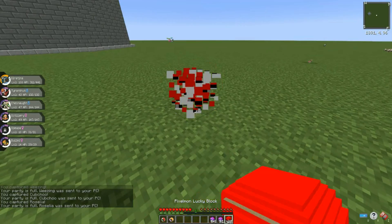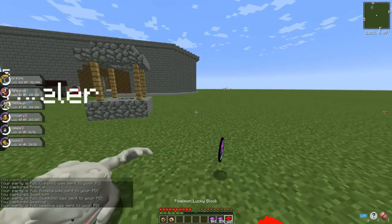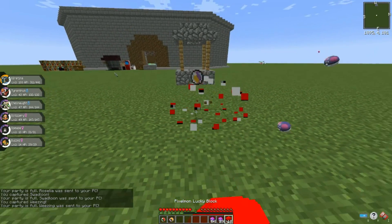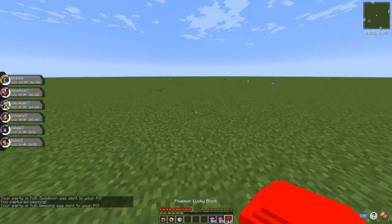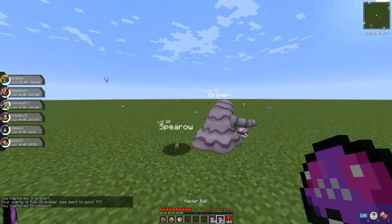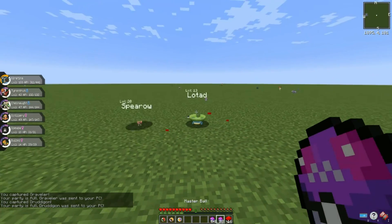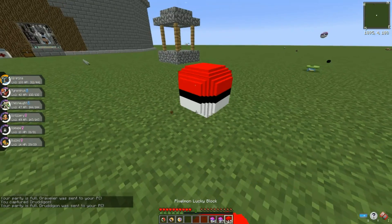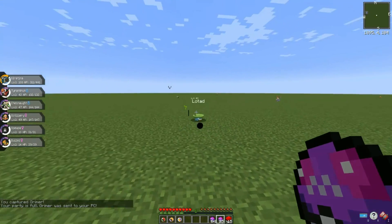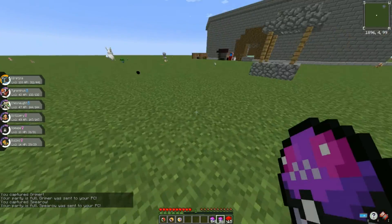We got a Beedrillite. We got a Graveler. Hello there, Druddigon. Now we got an Alakazamite. A Grimer. Graveler, come here — Spearow, stay back. A Lotad. Did I just catch the Spearow? Great, I broke my own rules — I accidentally caught a Pokemon that's not part of the thing. And now Lotad's glitched because of it.